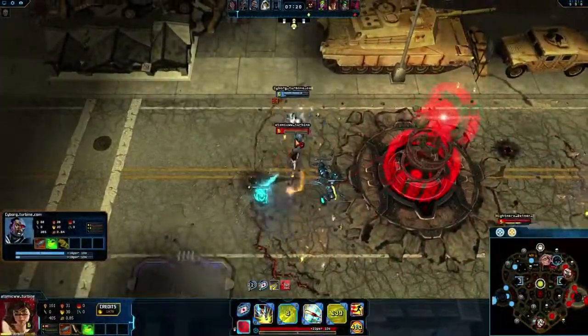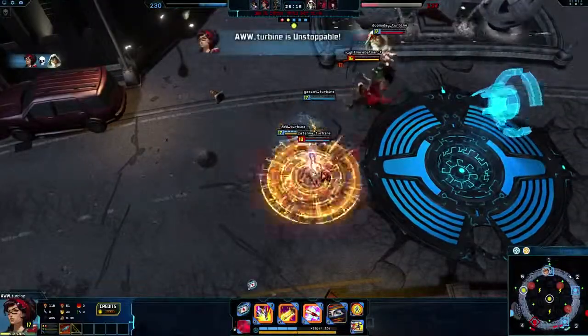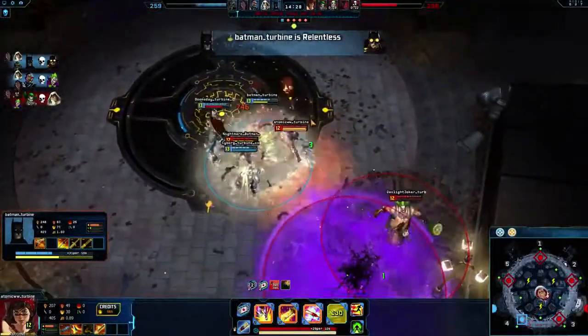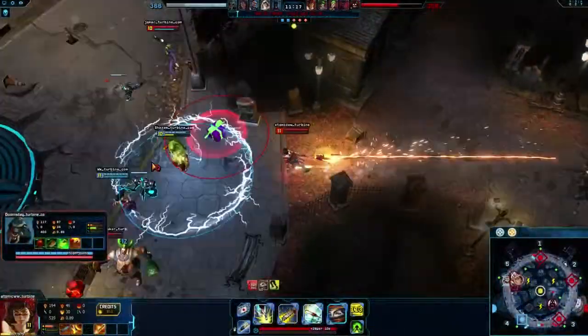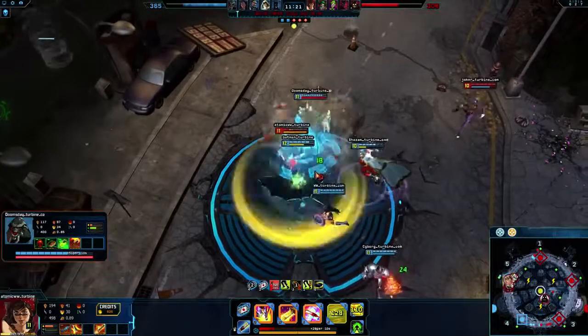At level 6, Reclaimer gives Atomic Wonder Woman deadly ganking potential. Your two most common options are to chase a fleeing enemy and secure a kill, or join a teamfight and attack a prime target. Avoid initiating teamfights or the enemy team will focus and kill you. Always try to coordinate with your team before you ult, or you may end up alone and surrounded by enemies.